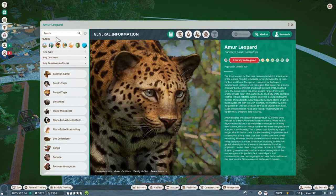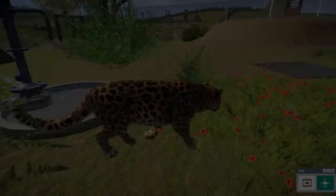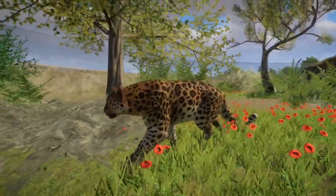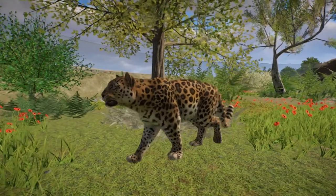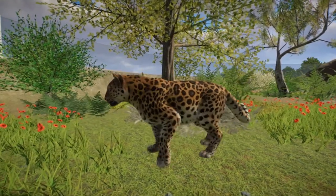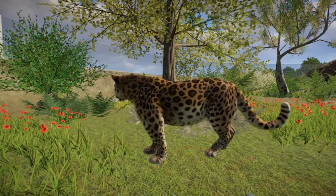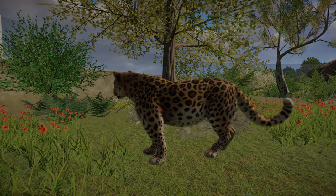The first new species is the Amur Leopard. This is a critically endangered species of leopard living in the temperate forests between Russia and the far east of China. They live in taiga and temperate biomes and live either solitary or in pairs of one male and one female. They require grade three barriers and are climbers, so they need climb-proof walls as well as enough climbable enrichment to keep them entertained.